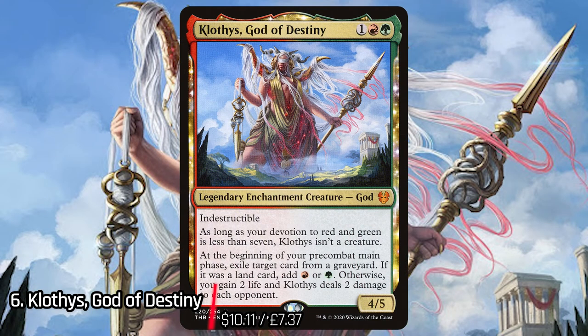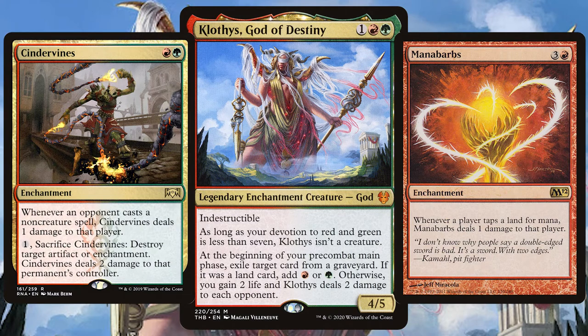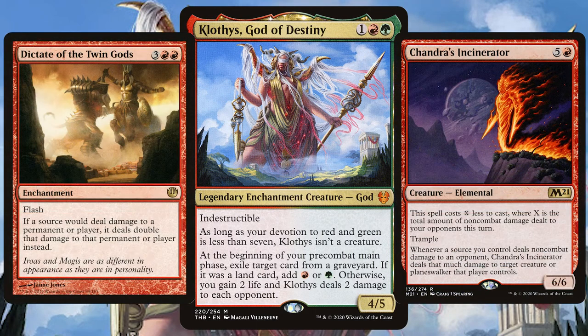Next up on the list we have Clothis, God of Destiny — another top 10 list, another god sneaking its way in. You just want to go ping crazy with Clothis, deal that damage like there's no tomorrow, find all those other ways to ping your opponent in the face, and of course whack in Torbran, Fire Emancipation, and several other ways to constantly double or triple all that damage, and then you'll be smacking your opponents in the face in no time.